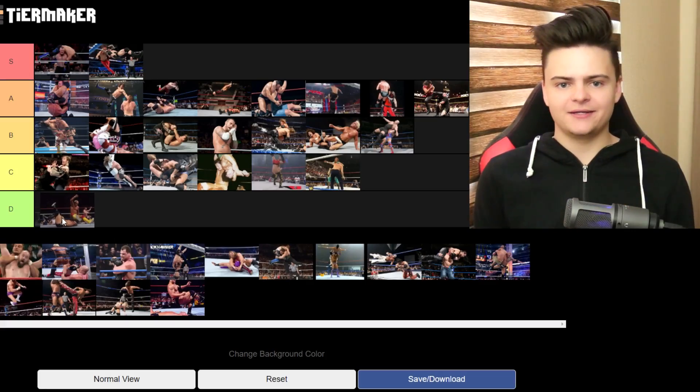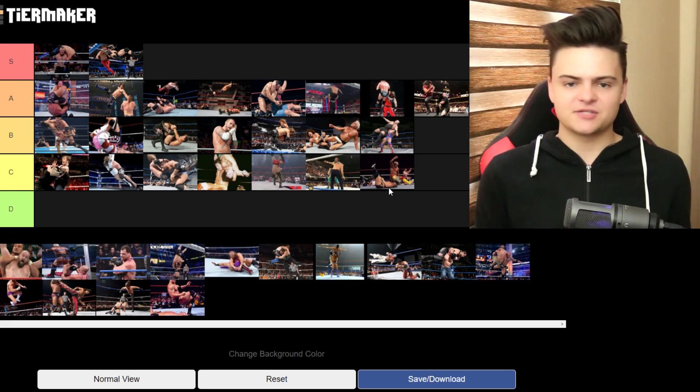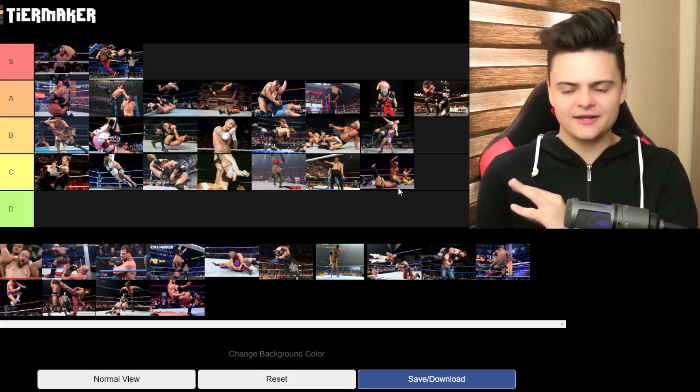Leg Drop. You'd want me to put it low, right? But I don't know why — I actually kind of like it. It makes no sense whatsoever, but I'm gonna put it in C. If anyone else would use it I would hate it, but for Hulk Hogan, for one reason or another, it actually looked good. Maybe because we got used to it. C is not a good finisher — it's meh — but it's pretty normal, I guess.